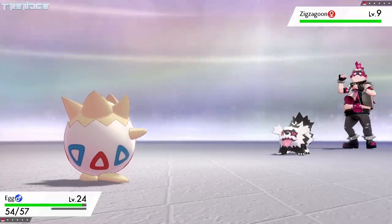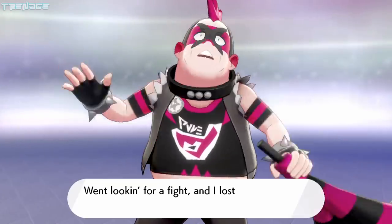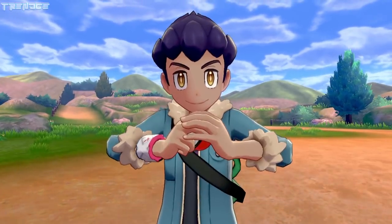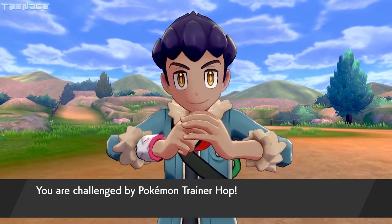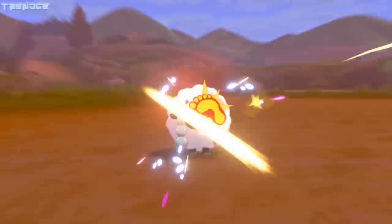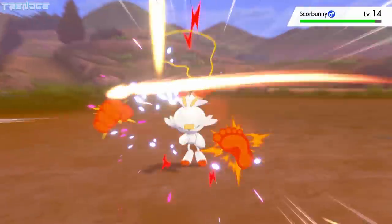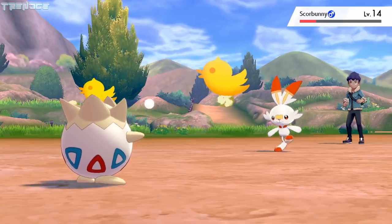Our first battle against Team Yell poses no issue given Togepi's massive level advantage and Team Yell's lack of skill. Our real first challenge of the run will be our battle against Hop. He has three Pokémon on his team while we just have our Togepi, named Egg. Egg takes out Wooloo with a powerful Bulldoze, followed by Thrash. Thrash continues to hit Scorbunny, but it isn't powerful enough to take him out.